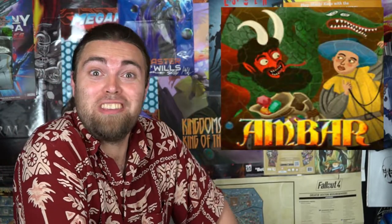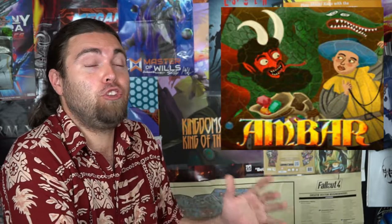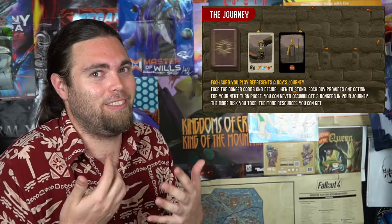Welcome back to the Unfiltered Gamer Kickstarter board game review. Today's game is called Amber. Amber is a two to four player game featuring trick-taking actions — you'll be pulling cards from the top of a deck, attempting to avoid bad cards while gathering good ones. If you pull too many bad cards it stops you in your tracks and you only get one action.